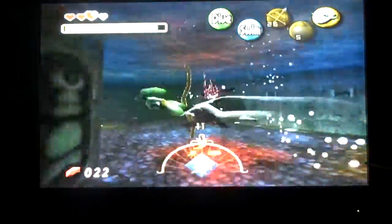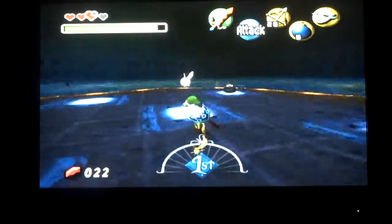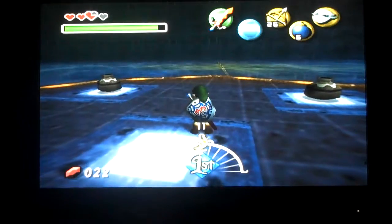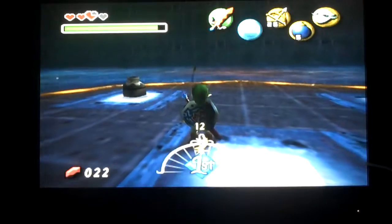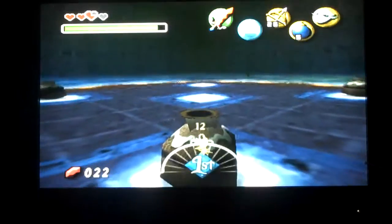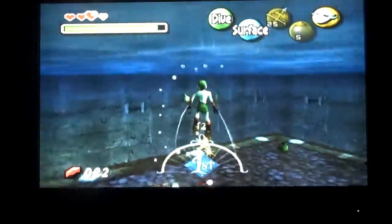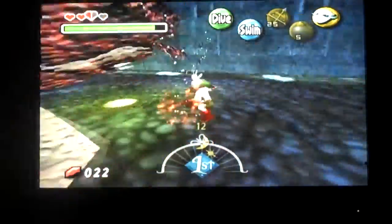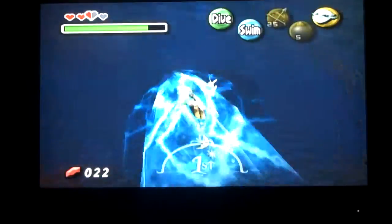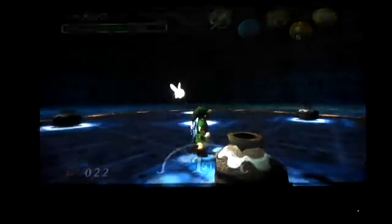This thing will do half damage since I have double defense — honestly it isn't too much, but two hearts kind of is since I don't have very much health. I'm just gonna wait here because sometimes it rams into the platform and sends you flying. Basically just hit it with your Zora shield and you're pretty much good.